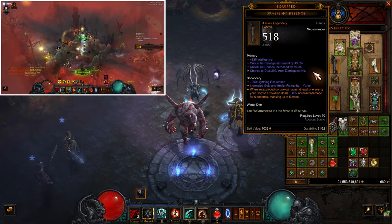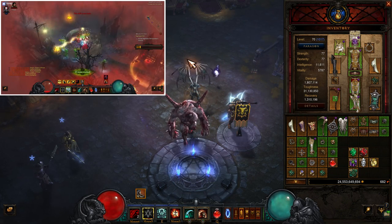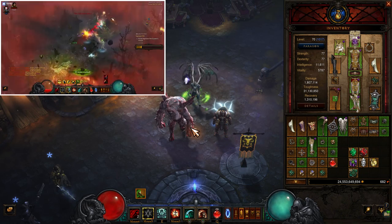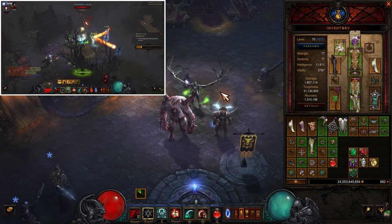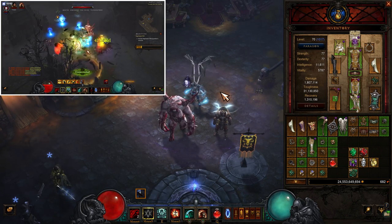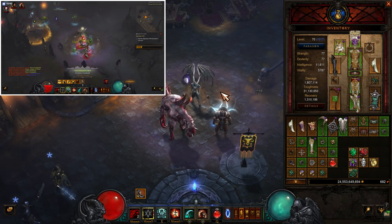Before anyone asks: you do not lose this buff from self-inflicted damage. That's important because of Blood Rush — if you teleport, you're not going to lose that move speed buff. You still have it. It's only from enemies actually hitting you. A big part of our defense and the design of this build overall is the concept that you are running in, blowing up, and enemies are dead before they have the chance to do anything to you.